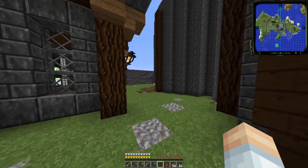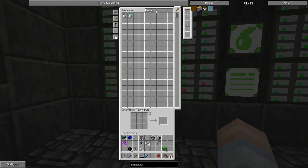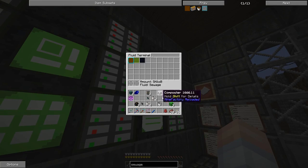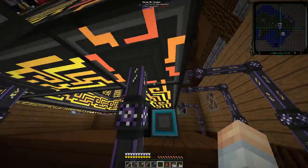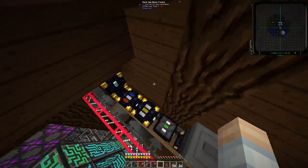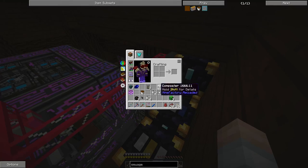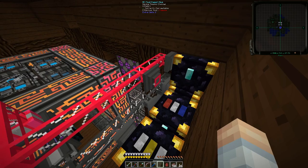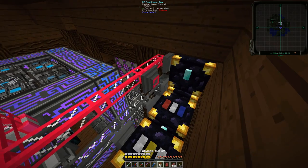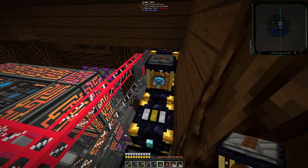First things first, what we need to do is get ourselves a bucket of sewage. We're going to grab that, then go into the fluid terminal and get that. We'll come up to our export bus area. We'll take our fluid export and put it on the network. And then we'll put this inside, and take one ender chest and put it right there. That should be filling up.